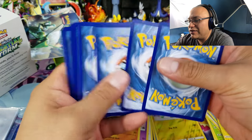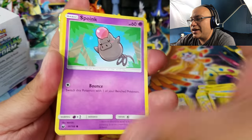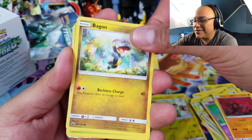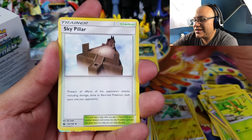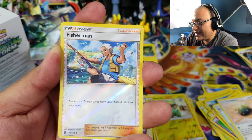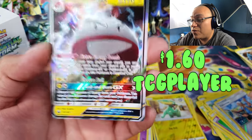Hopefully this last pack will give us something awesome. I see something shiny in the back — Ace Trainer! Poink, Chinchu, Onix, Bellsprout, Sky Pillar, Sparse, Tate and Liza... trying to hide it so you won't be spoiled. A Fisherman reverse holo uncommon, and an Electrode GX!